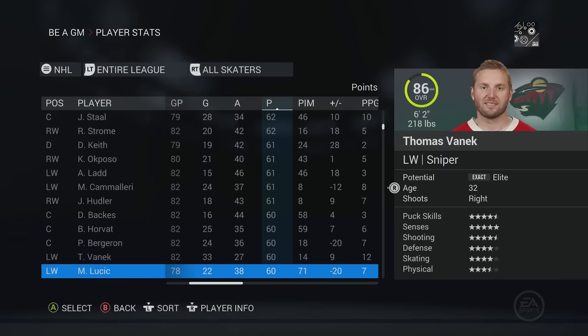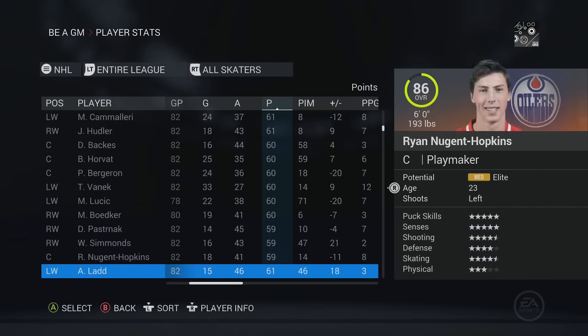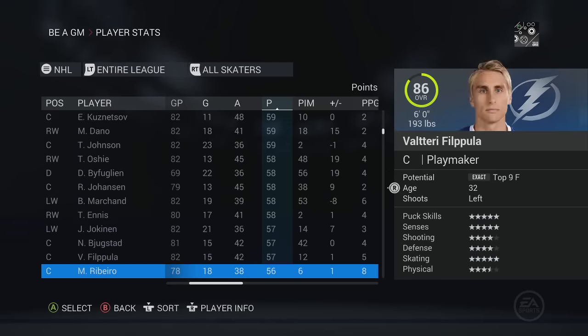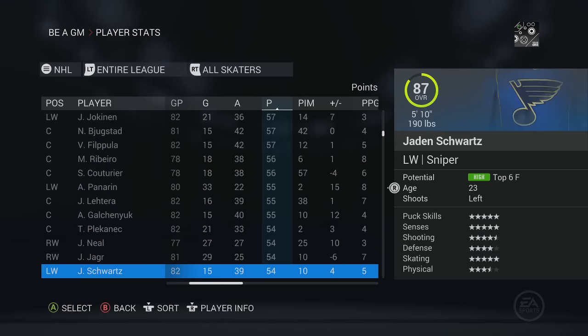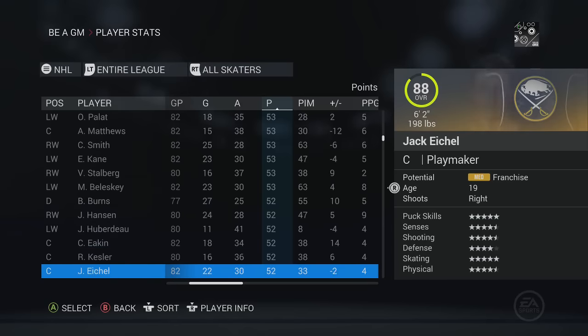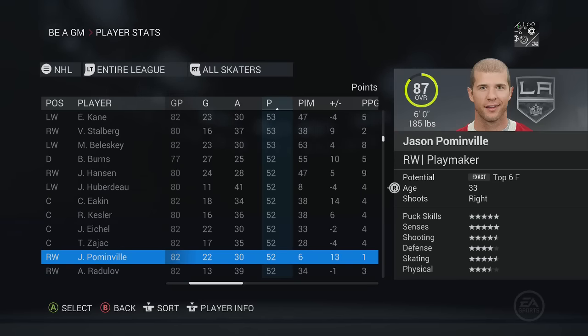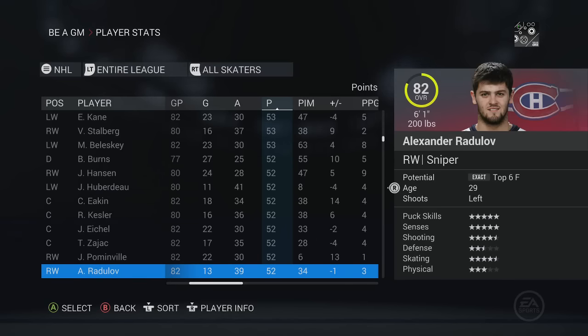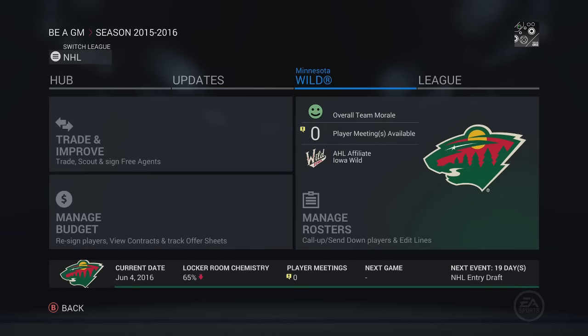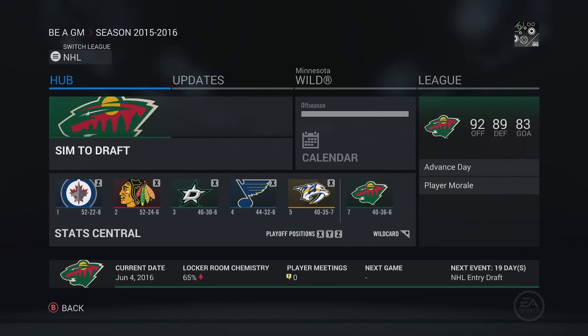Looking for former Minnesota Wild players in the standings - I have not seen a single one. Hurdler signed in Calgary again, so that's interesting. Jason Pominville signed with the LA Kings, Alex Raduloff only an 82 with 52 points in Montreal. Maybe we had a better team than the normal Minnesota Wild at this point because there is nobody to be found. That's going to do it for this episode - this series starts for real in the next one with the draft. Thanks for watching!